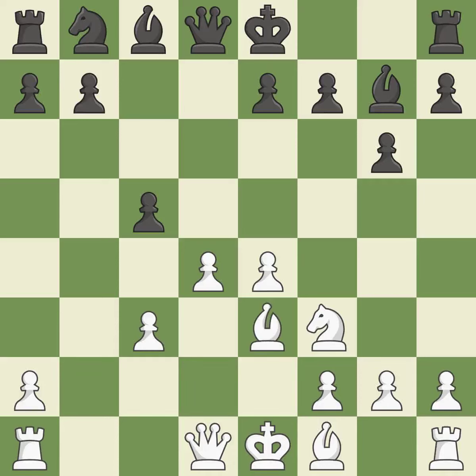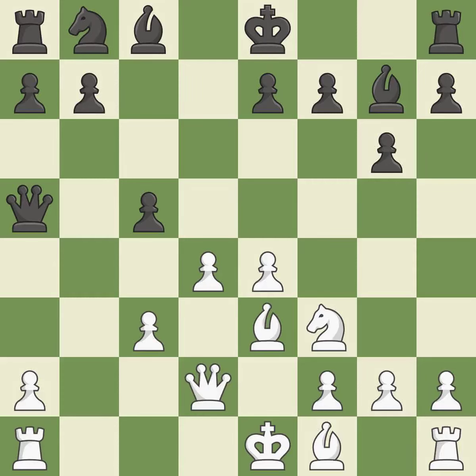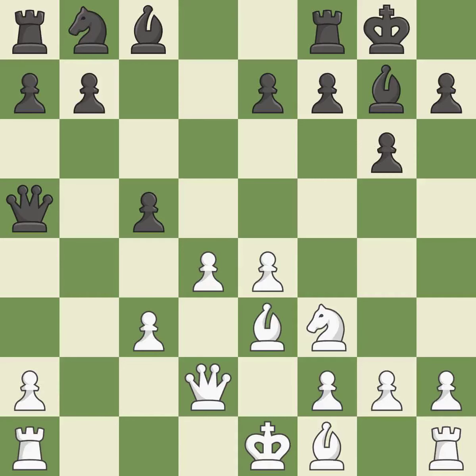B3 develops the bishop toward the center and supports the pawn on D4. Qa5 develops the queen, defends the C5 pawn, and attacks the C3 pawn. Qd2 breaks the pin on the C3 pawn, allowing it to support the pawn on D4. Castling gets the king to a safer square, out of the center of the board, while also developing a rook.